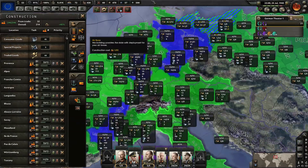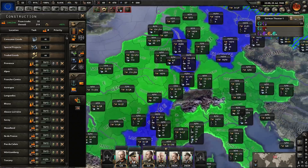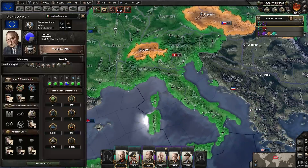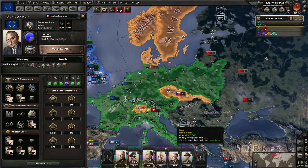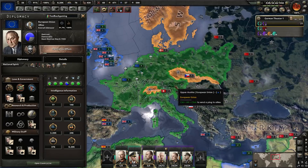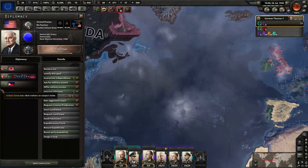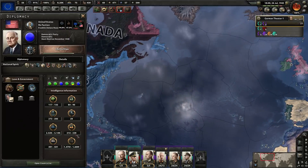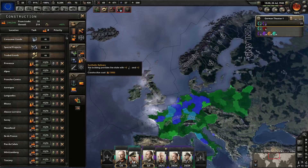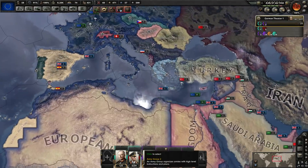Are we going to build infrastructure to get more resources? The amount of civilian factories we've got right now — we could pretty much turn all of Europe into an Autobahn. A massive motorway. 246 civilian factories compared to the others — they're very close to catching up. I guess we could make some more civvies but when we take out the UK, we won't need to.